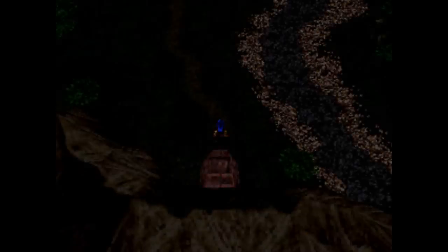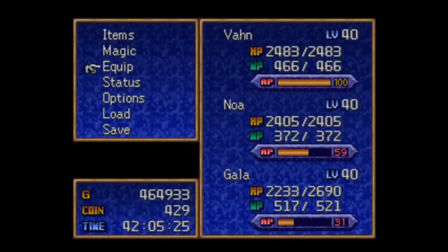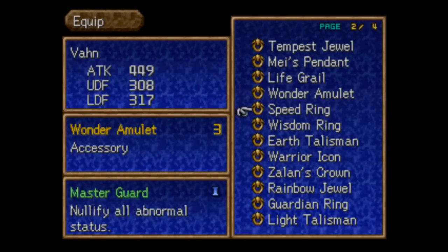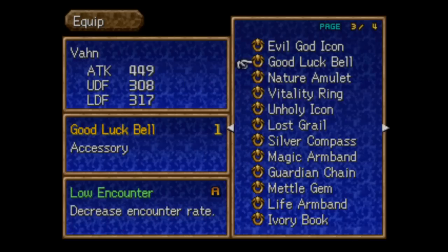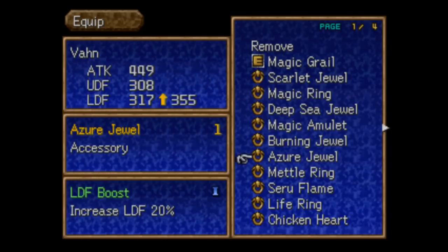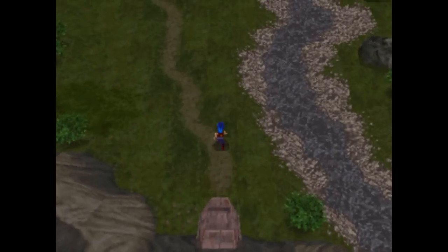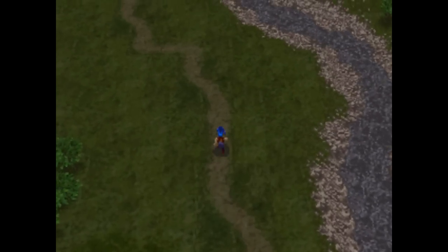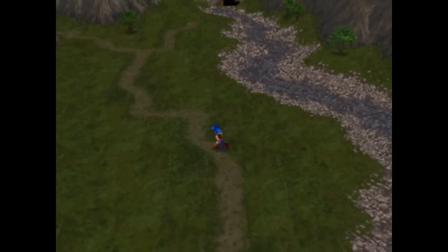And we're back on the world map. Since we're pretty much just wanting to run through, fighting battles is just a giant waste of time at this point. It might be a good idea to put on the Good Luck Bell, or if you have a lot of incenses, you might want to use those. I'll also probably put on the Chicken Heart just to make sure we have a better chance at running away.